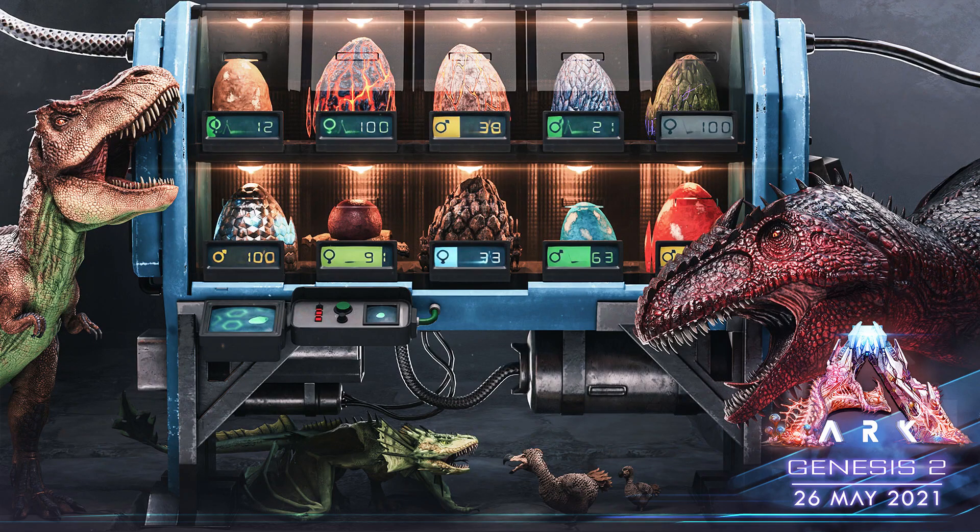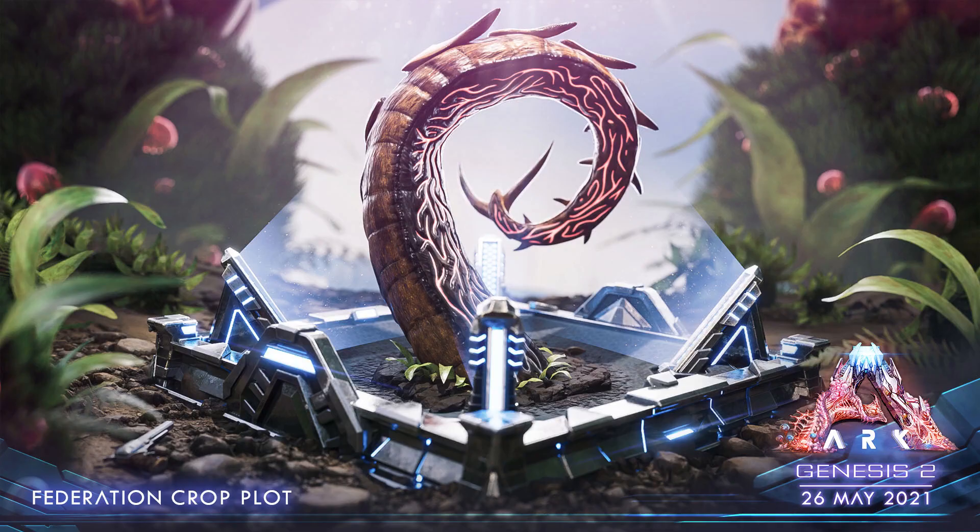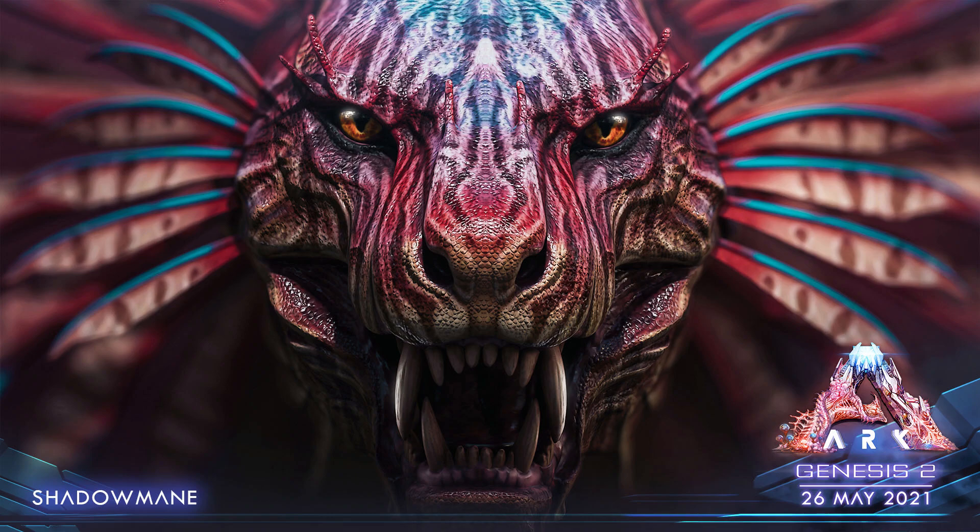Another batch of older images that we got: the Exomec, the Egg Incubator, the Federation Croplot, Shadowman, Whitescreen, and a lot of mannequins. Interesting. Some things with the Smart Tribe update as well.